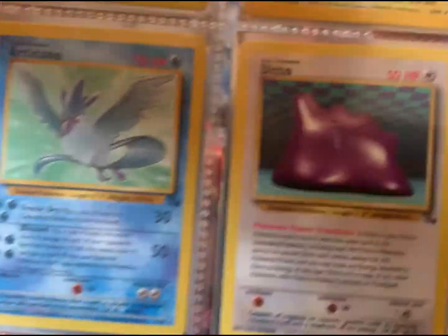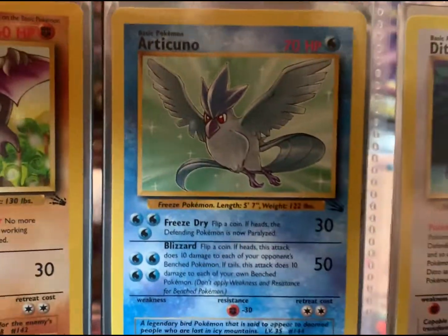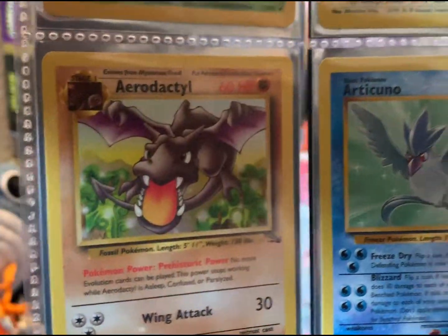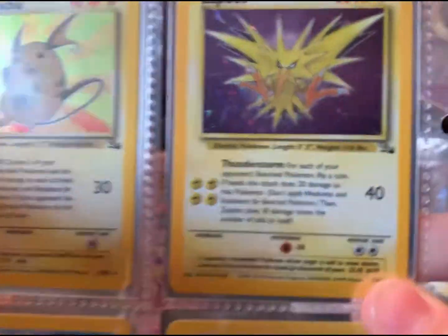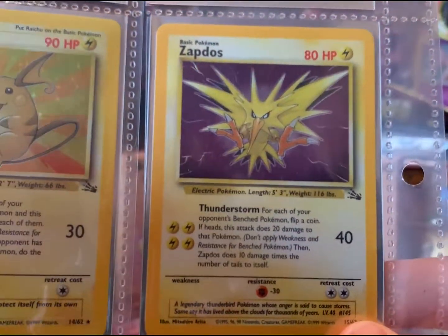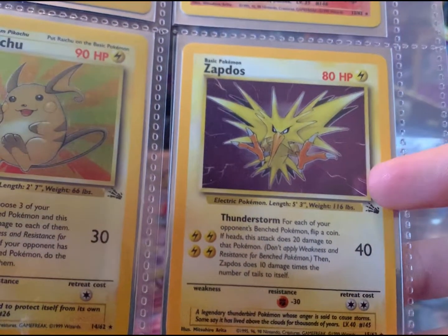All right, here we go — we're finishing off the non-holo rares. We got Ditto, Articuno — that last legendary bird — and we're seeing him. I had a couple of him. And an Aerodactyl. Now we're going to our holographics. Here's Zapdos — probably my favorite Zapdos card as a kid. I don't see why that changed now.